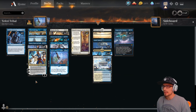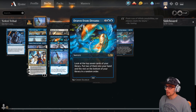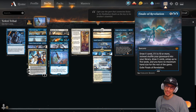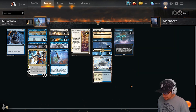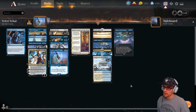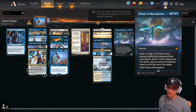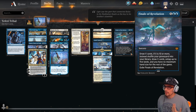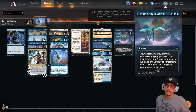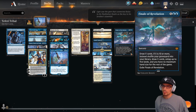Teferi's plus gives you instant-speed Shatter the Sky, instant-speed Drawn from Dreams, and even potentially an instant-speed Finale of Revelation. The deck doesn't have a ton of kill conditions — you're just trying to mill your opponent. This is why Finale of Revelation comes in really handy, because we're going to be drawing a lot of cards and milling our opponent into oblivion.